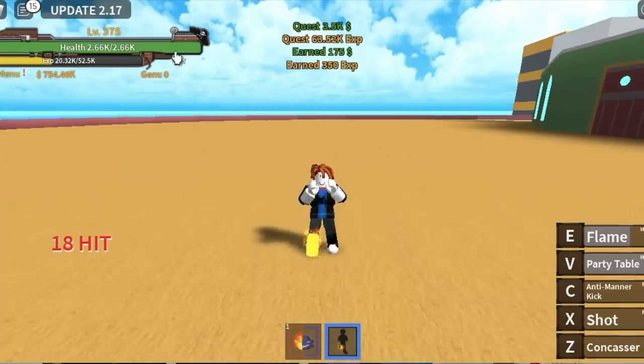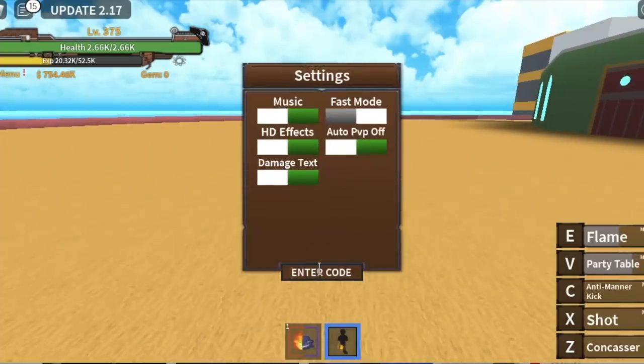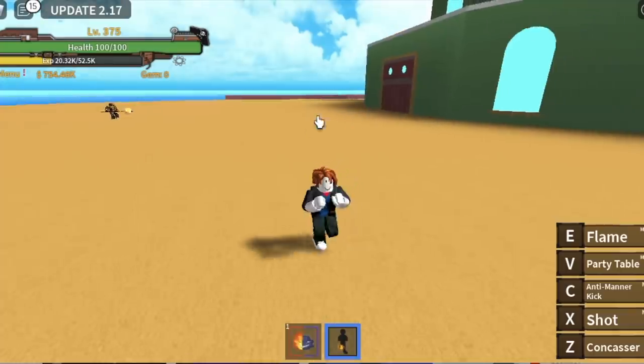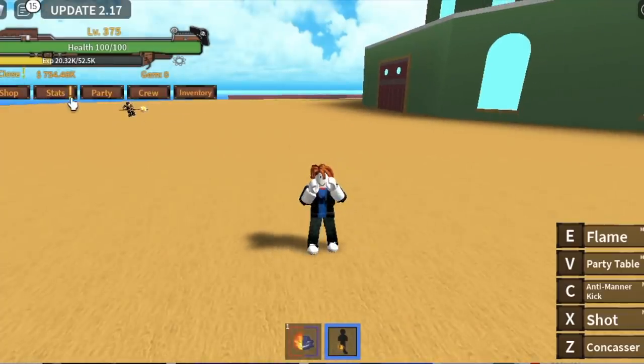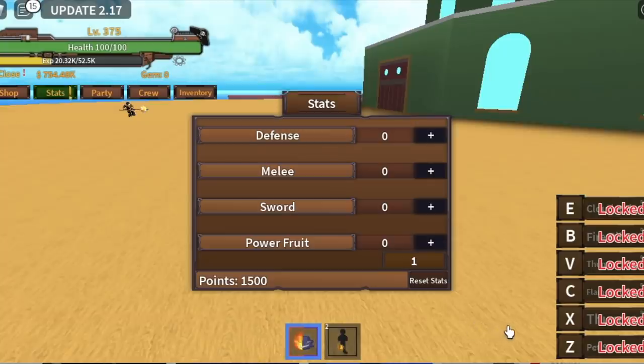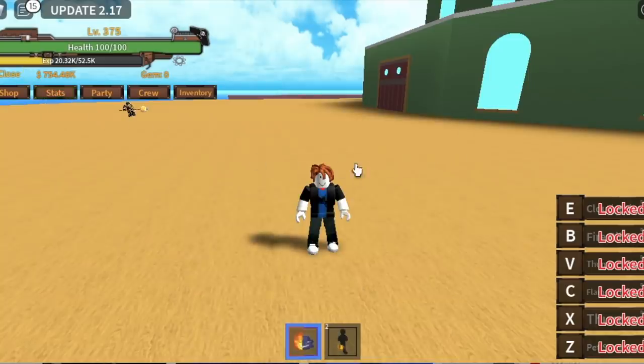After that, we're going to use another code — this is the third and the last code: 300k likes. The use of this is to reset your stats. Now all our stats, we're going to put it in the Power Fruit so that we can use three skills. Those three skills are the Pet Summon, the Thunder, and the Flamethrower. You cannot use your skills if you haven't summoned your pet, so make sure to summon it first.